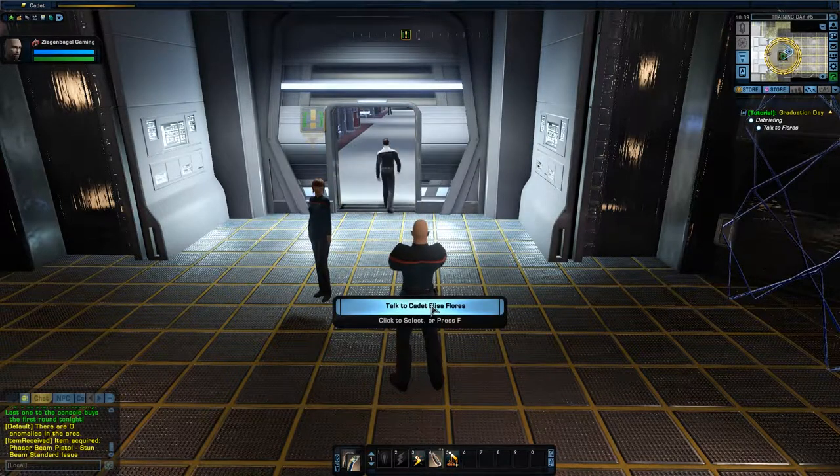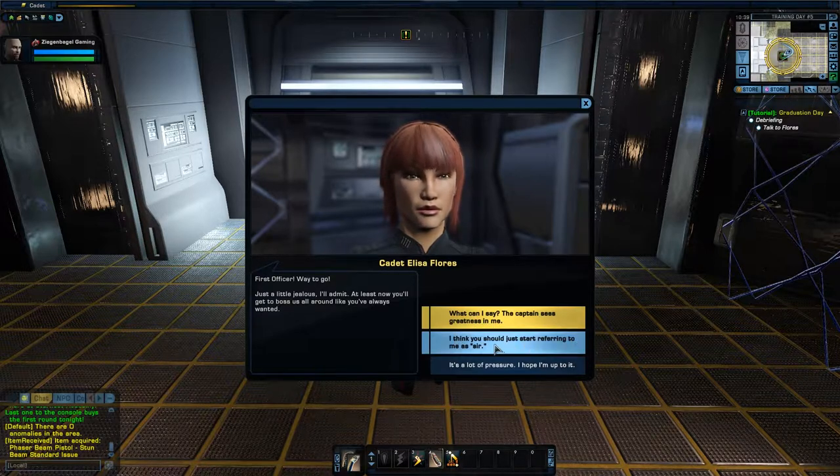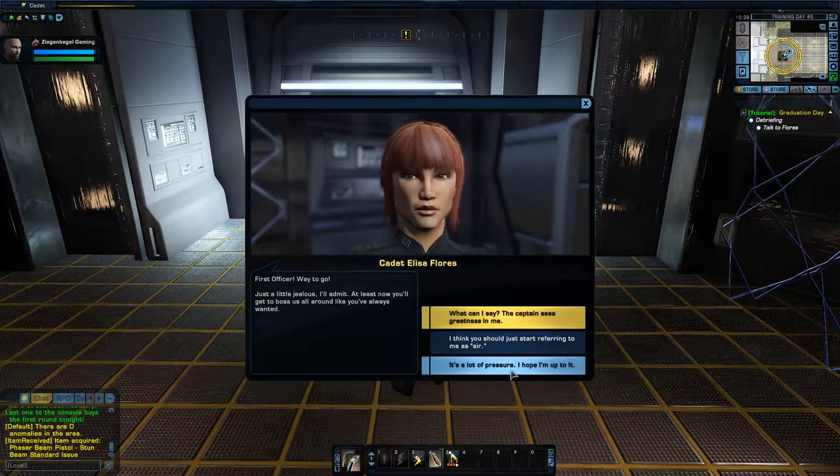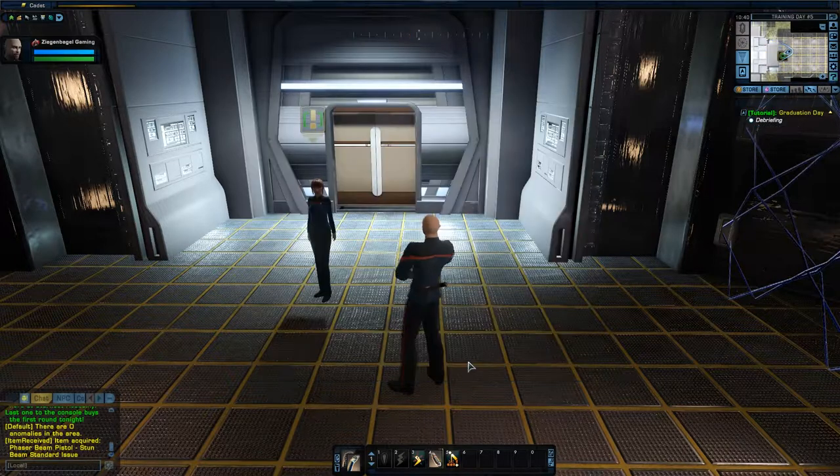Let's talk to the cadet. 'First officer — way to go! Just a little jealous, I'll admit.' 'At least now you'll get to boss us all around like you've always wanted.' 'What can I say, the captain sees greatness in me. I think you should start referring to me as sir.' It's a lot of pressure — I'll go with the more humble approach. 'You'll do great, but we should head up to the shuttle bay — everyone else is waiting for the ceremonial send-off toast.'